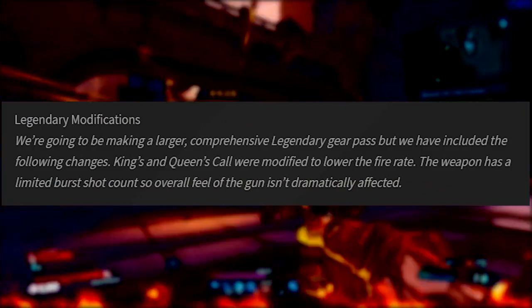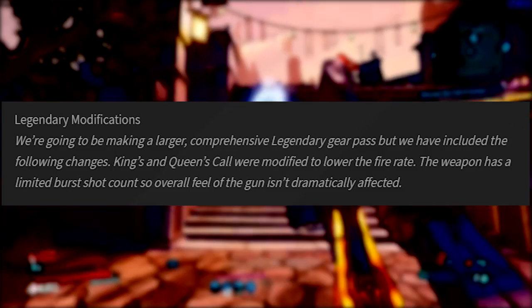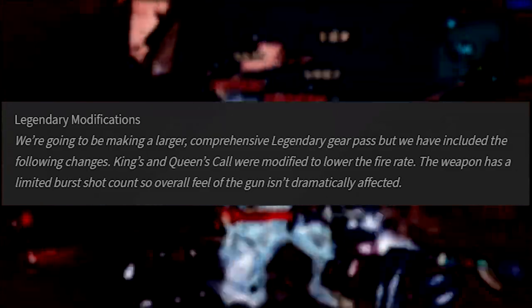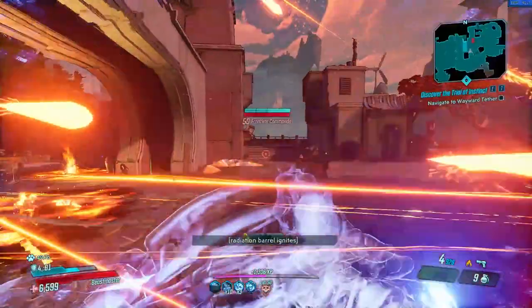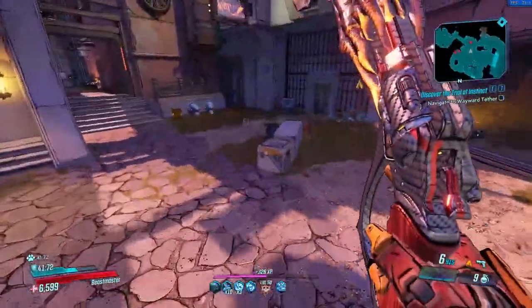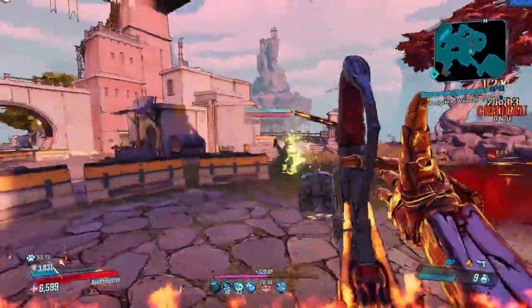Now for specific legendary changes. King's Call and Queen's Call were nerfed with their fire rate reduced by 50%, but since the weapon has a limited burst shot count, the overall feel of the gun isn't dramatically affected — so they're still strong and worth farming from Tyreen. The Maliwan snipers the Storm and Firestorm have had their charge times reduced from 2 seconds to 1 second. Both were some of the worst legendaries in the game, but with this change, plus the Maliwan damage buff and sniper buffs, these guns may now be ones you really want to get.